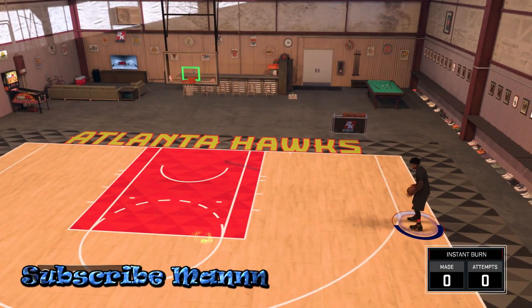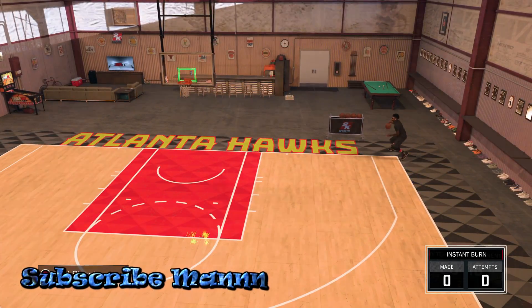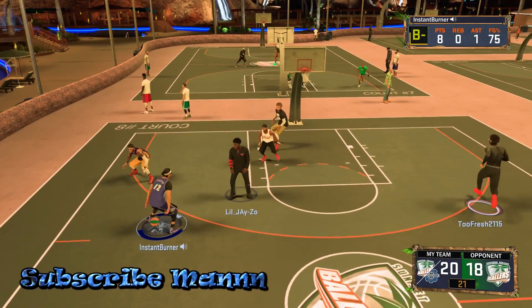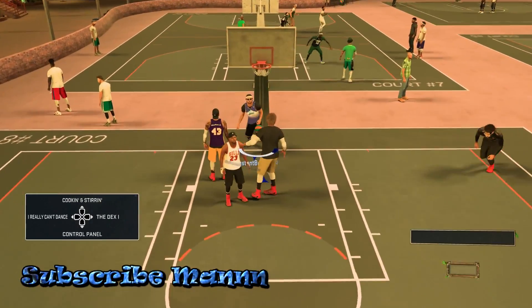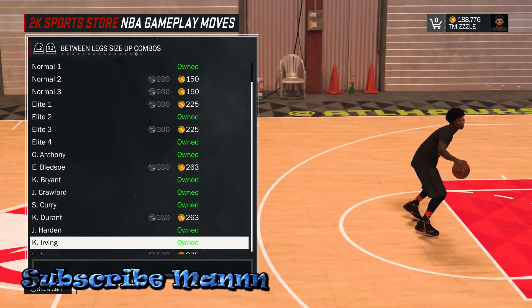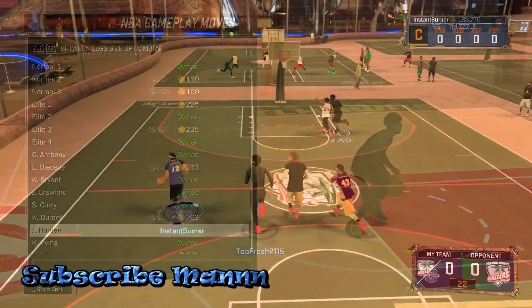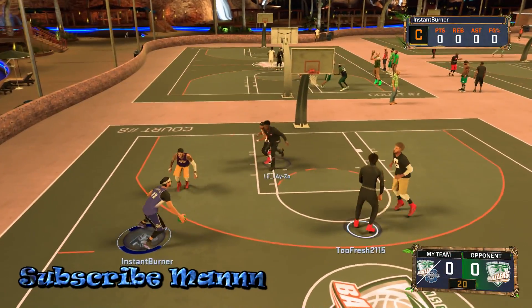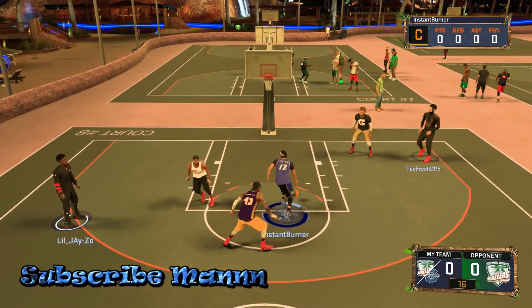If y'all want some combos — some simple combos you can do out of this size up — I can give y'all those if I get enough people in the comments. But the between-the-legs I'm talking about in this video is James Harden — the guy with no defense. He has one of the best in the game. You can do so many combos out of this; it's just as good as Kobe Bryant.